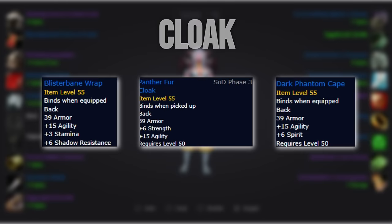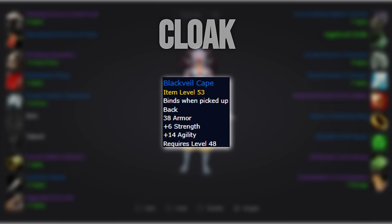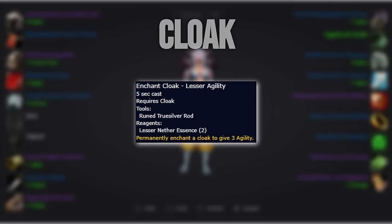For our cloak, we'll have 3 options that are basically equivalent: 2 BOE cloaks that cost a few hundred gold each on the Auction House, and the Panther Fur Cloak from the new Sunken Temple raid. Even the 14 agility BOE options are very expensive, but there is a 14 agility cloak that is very easily farmable from High Integrator Gerstan in BRD. We enchant the cloak with plus 3 agility.